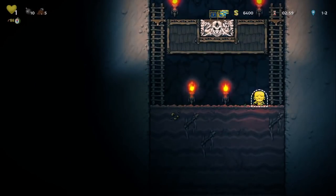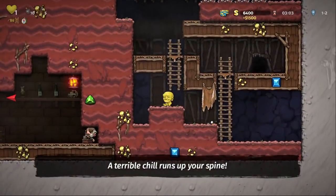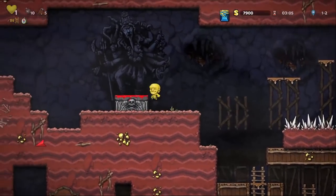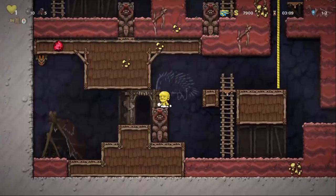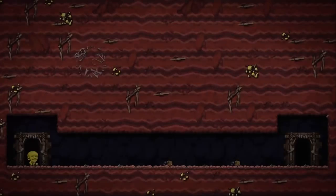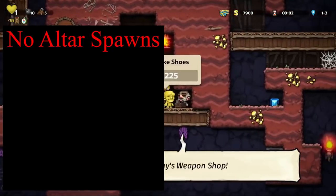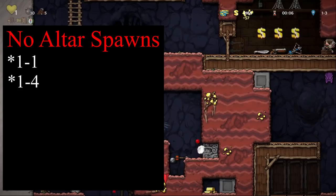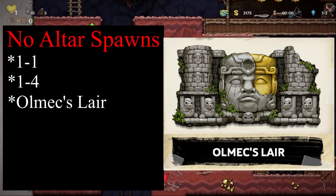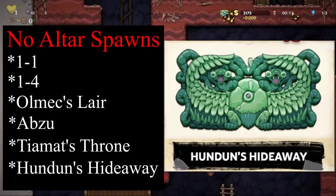The number and location of altars in each run is completely randomized, which means you never know when or where you will find an altar or how much further you have to go to reach the next one. That being said, it is possible for an altar to spawn on almost any given level, with a couple exceptions. No altars will spawn on floor 1-1, 1-4 where Quillback is, Olmec's Lair, the hidden area Abzu, Tiamat's Throne, or Hundun's Hideaway.